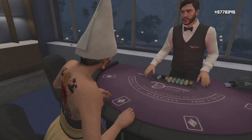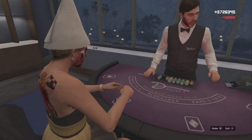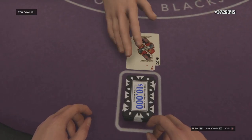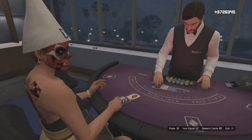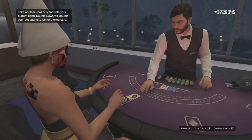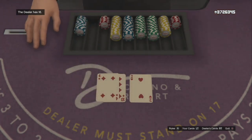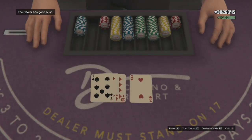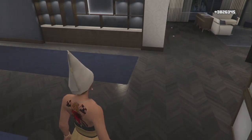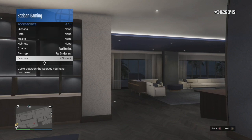For the money glitch, you need a penthouse or just go to the casino — it works either way. I like the penthouse because I can load into my bedroom. I have 3.7 million dollars and let's see if we can break four million. I'm going to do max bets and bet against the house — that part isn't a glitch, that's just gambling — but I'm going to show you how to keep your money each time.